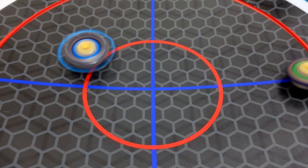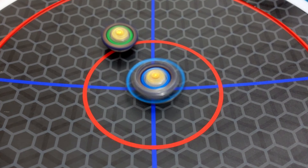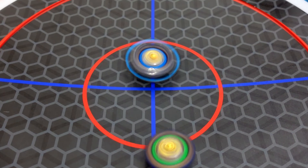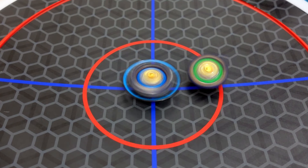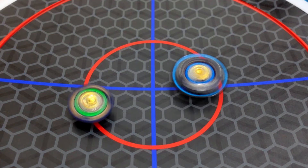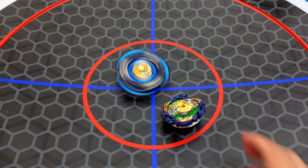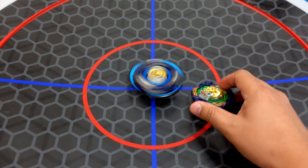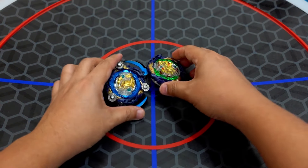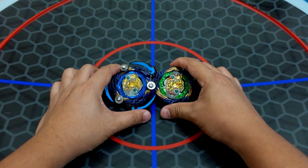Vanish Fafnir again — nice hit! Vanish Fafnir versus Vanish Fafnir, losing a lot of stamina when battling. Maybe because they are both same spin. Winner is the Death Sighter Beyblade mod.